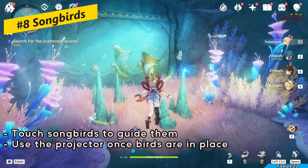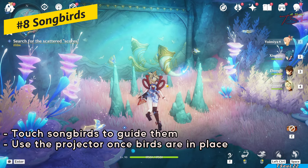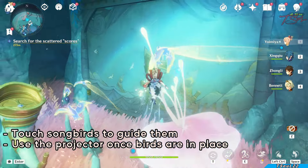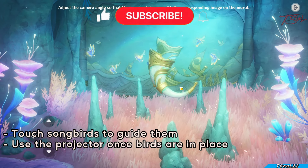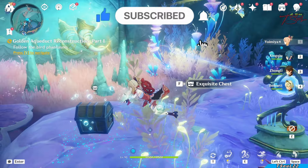This one's related to the songbirds — kind of like underwater sealies. All you have to do is touch them and they'll fly to wherever they need to go. Once you have all of them in the spot, operate the little spotlight and line up the horn to match the picture or mirror in the background. This will solve the puzzle, and each of these will give you a chest.